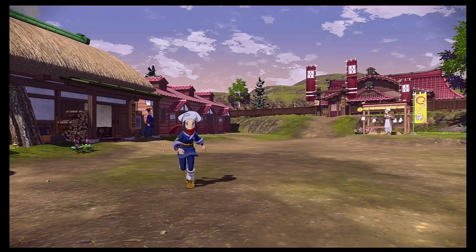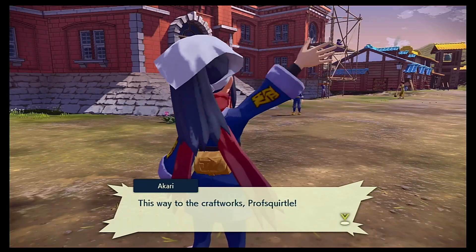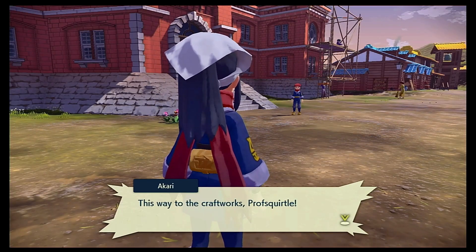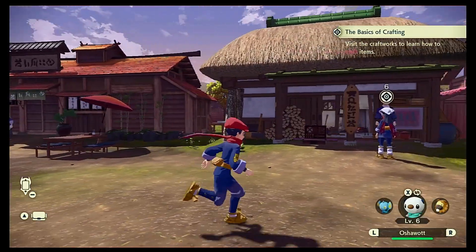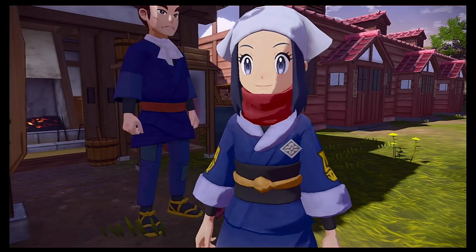So obviously we need to find Akari, but I think she found us instead. She says 'this way to the crafts works, Professor Squirtle.' So we're going over to where the waypoint is. Let's go - show me how to hopefully craft a Pokeball.